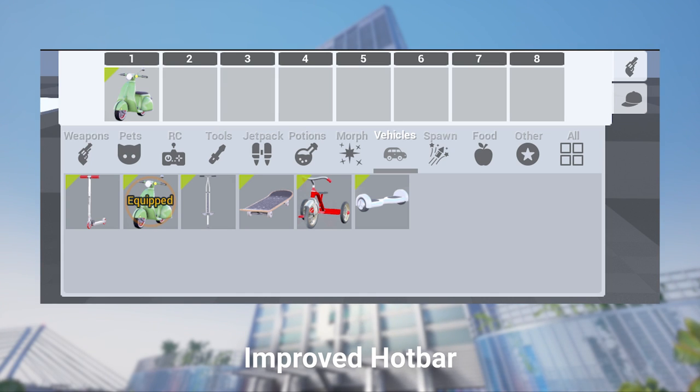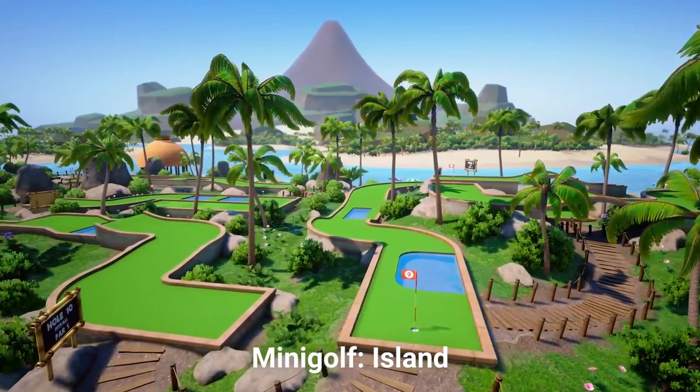We've tweaked the hotbar UI for condos and plazas, with small icons below category names, so you can find what you need faster.